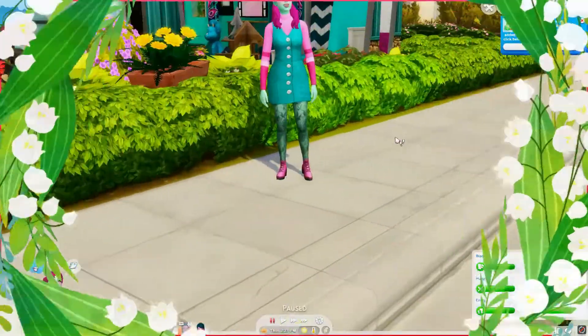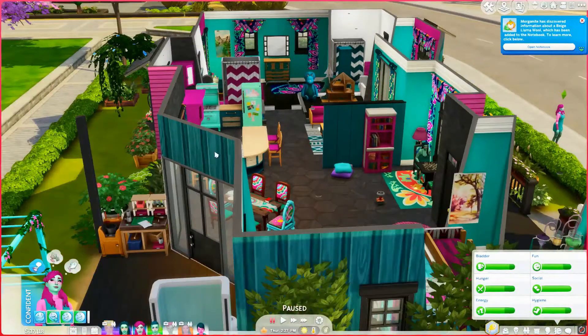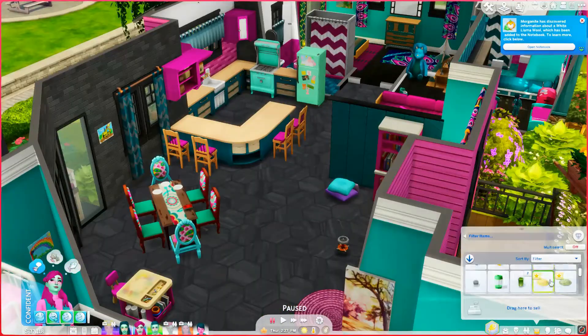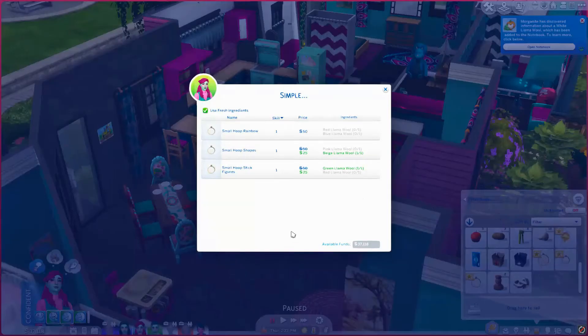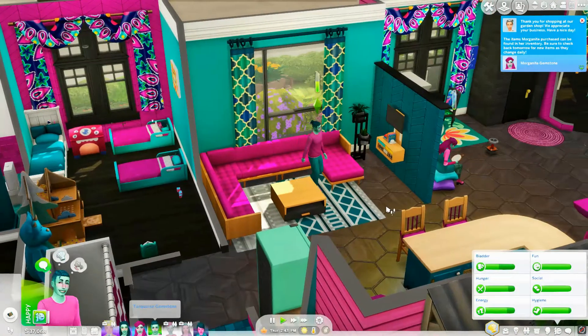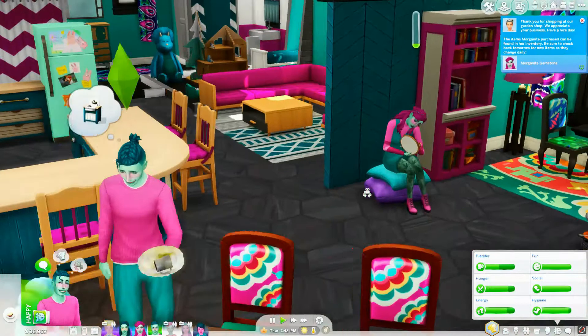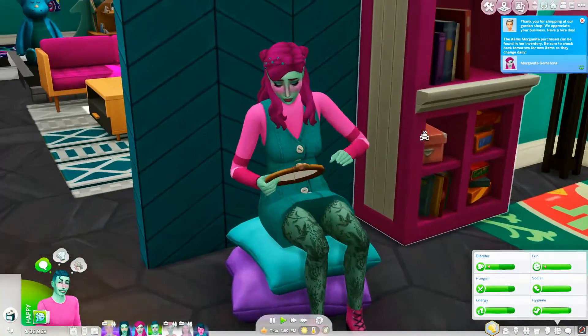Let's head home. Morganite had a nice little trip, met someone cute, and now it's back to big family life. Because we're not on simple living, we can do whatever we want — let's do a cute little rainbow. I forgot Turk doesn't go to school. She's doing some cross-stitching — that's so cute.